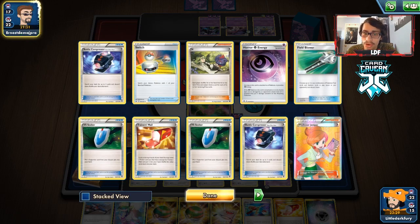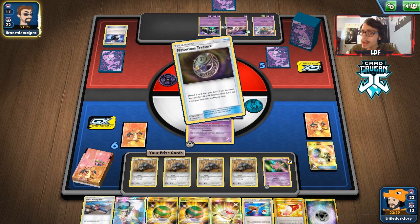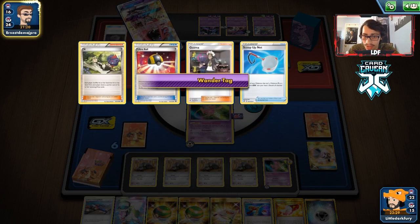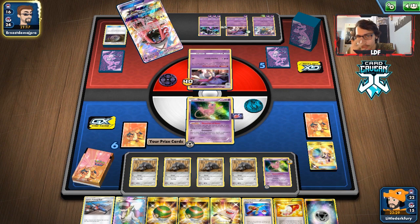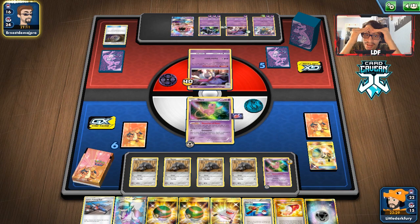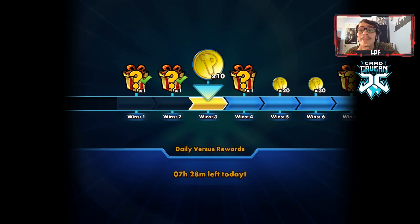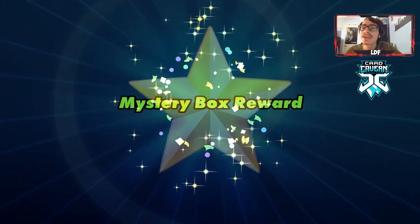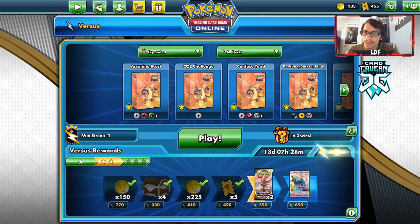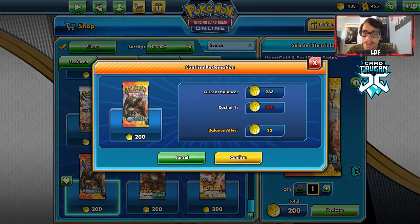They have 22 cards left, which is pretty hard for them to win from. Another turn of Devour — we get rid of a Switch, another supporter — and they have two Tapu Lele in their deck. But they've gotten rid of so many supporters I don't even know if they have much to get back. They have no supporters left. Yeah, they just can't win at this point. That Counter Catcher was doing work — we were hitting some really big mills and got 233 coins.